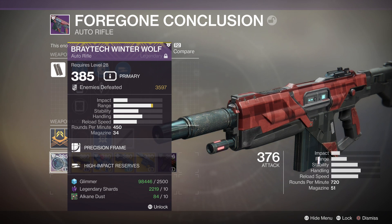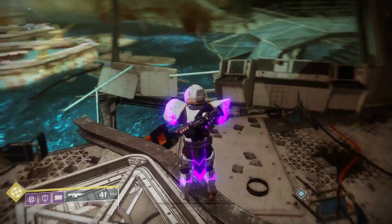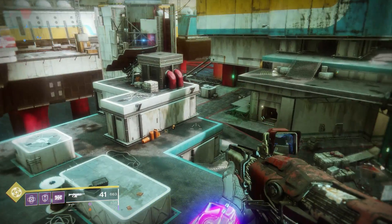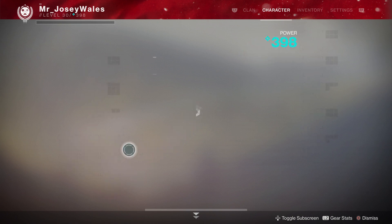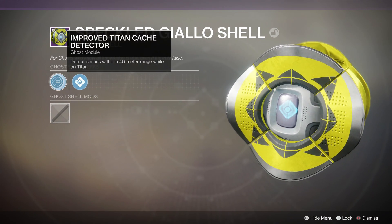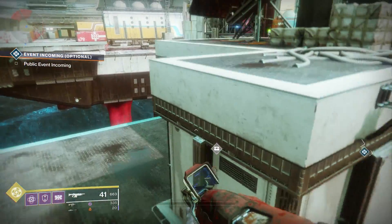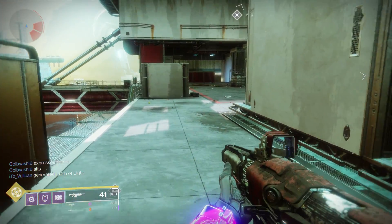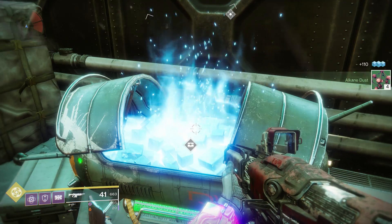You're going to need a ton of planetary materials to do all the infusions with Forsaken. The best way to get them: right now I'm on Titan and I need alkane dust. Before, the only thing you could do was look around for where they spawn on the map. To make that easier you can use a ghost that gives you better detection — I have a ghost that detects any caches within 40 meters, so I can run around and find those planetary materials faster.